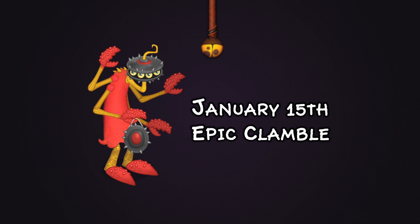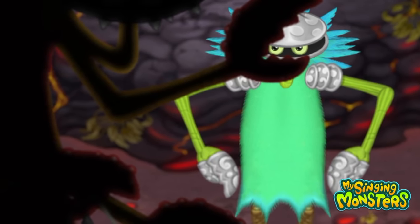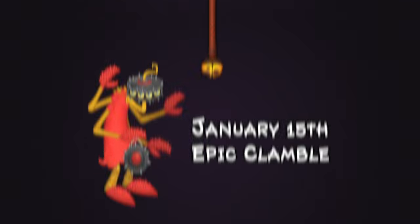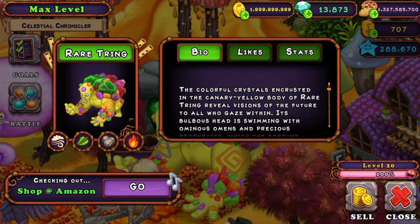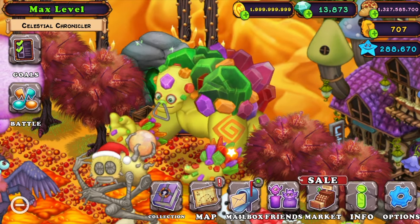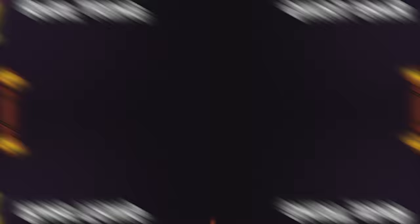In January we begin with Epic Clamble. Looking at the teaser, we saw them being a soldier and they look absolutely amazing. The different colours and them having more arms is a feature I really like. Then on January 24th we got Rare Tring, who is a sort of mastermind with their huge head and all sorts of crystals on their back. I like the symbol on their arm and the yellow texture — it really works well with Tring's original design.